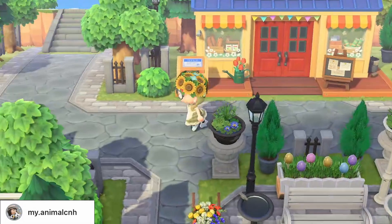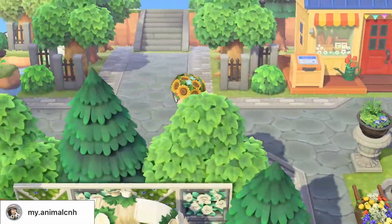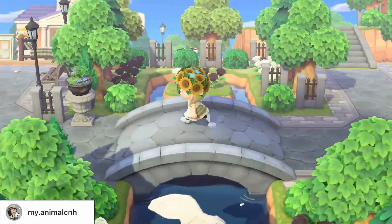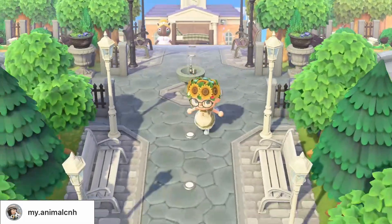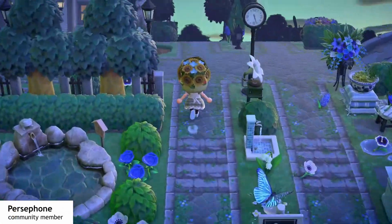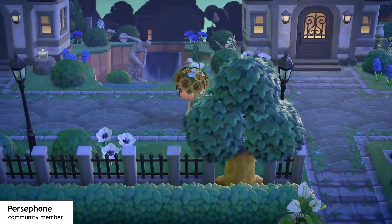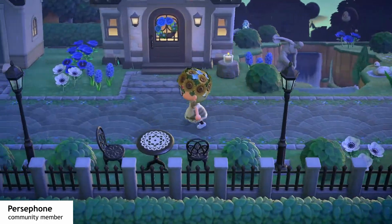I'd probably say there are not too many log cabins or tree branch houses for this theme. Some key items I see a lot in Elegant Core islands are all the statues from Redd, as well as lots of fountains, the iron garden furniture — so any benches or chairs — and also lots and lots of flowers.